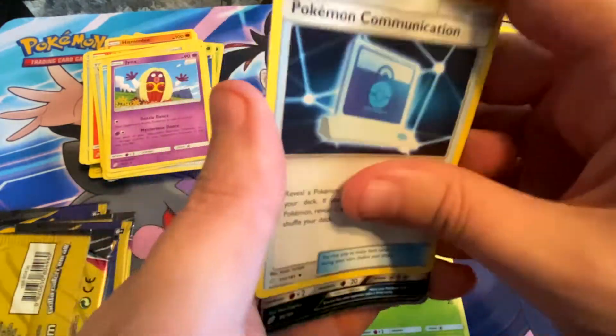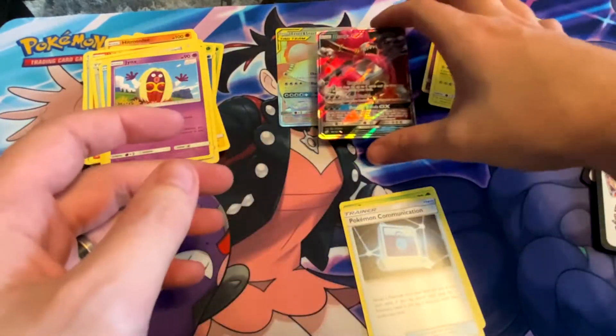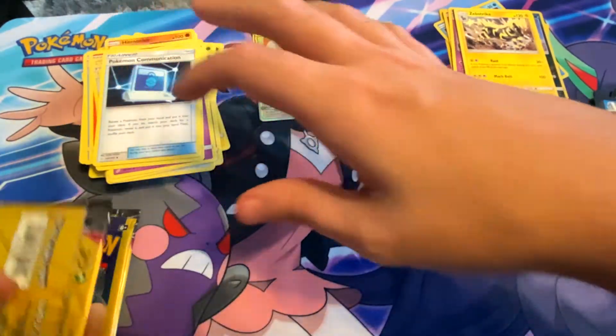Pokemon Communication and a Hoopa GX — very nice! You didn't get to go on top of the Snorlax though, buddy. That Snorlax Eevee card is adorable.